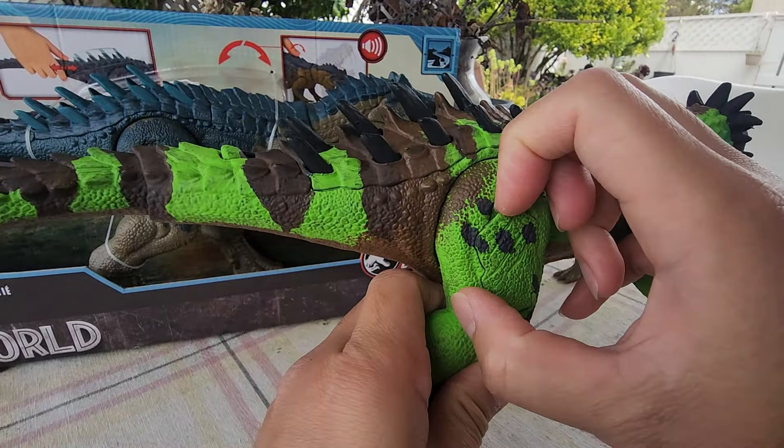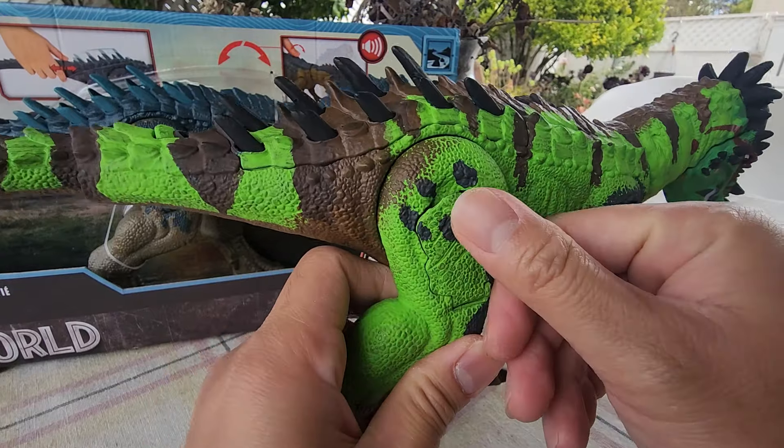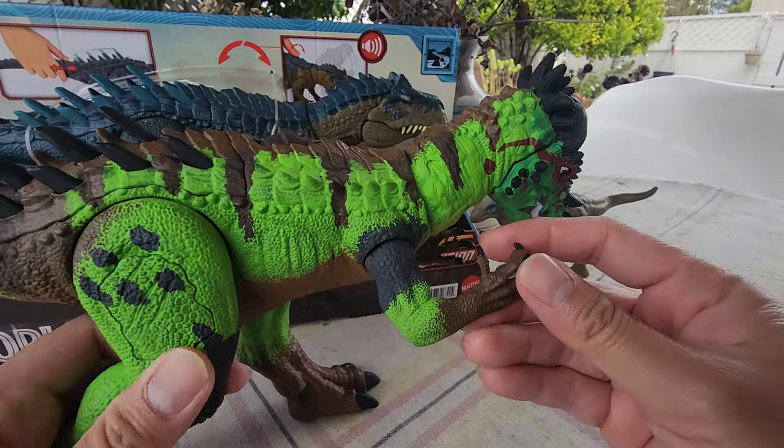If you scan the DNA, there you go — it's still an Allosaurus. So there you have it: a bigger version of the Pachycephalosaurus.